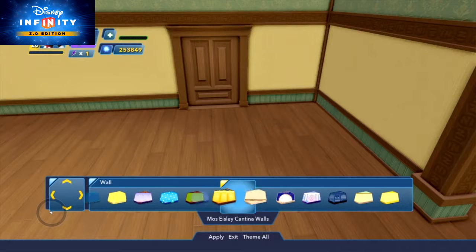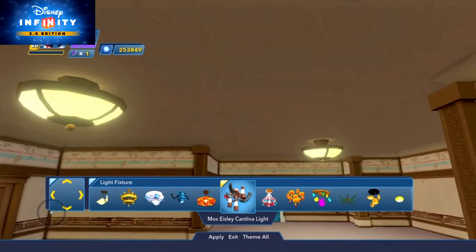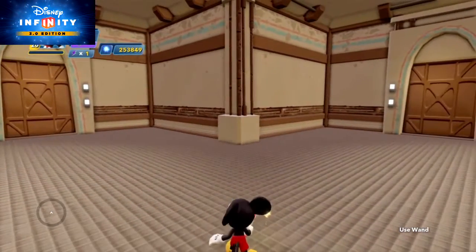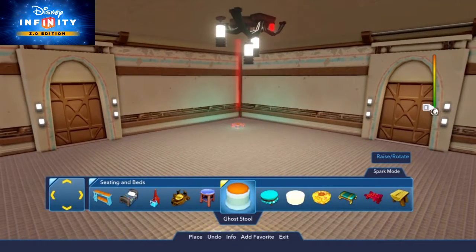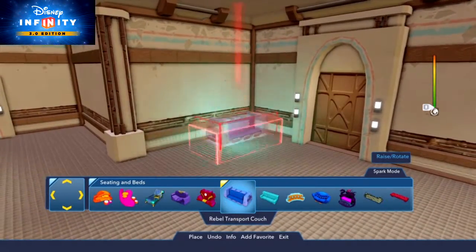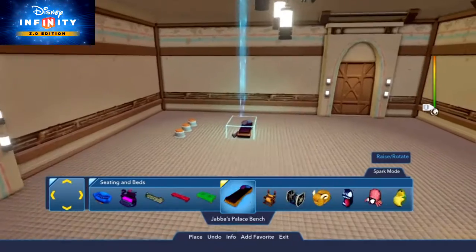We'll start with the most easily cantina-themed walls, floors, ceiling lights, and trim. Next, our alien guests will need a place to retire from a long day of smugglin' and shysterin'. From the Seating and Beds category, let's place the Ghost Stool, Rebel Transport Couch, Ghost Common Room Couch, and Jabba's Palace Bench.